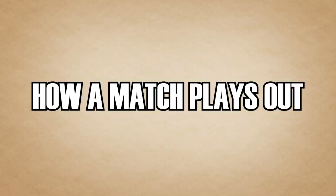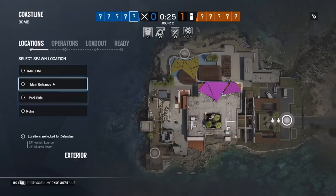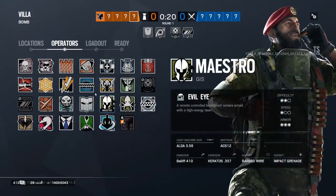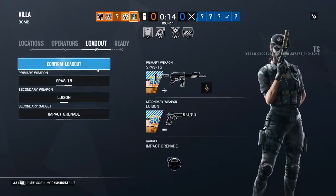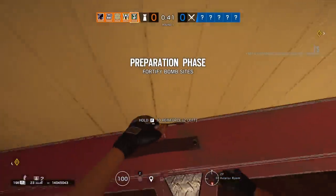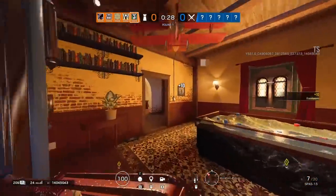Now let's get into how an average round plays out. At the start of every round you choose either your spawn location on attack or the site to defend on defense. Then you move into the Operator Selection screen, choose your operator and loadout, and lock in. Once everyone locks in the round loads up — if someone hasn't chosen an operator it'll randomly assign them one. We then enter the preparation phase. On defense, players have full control and can place reinforcements — metal walls that prevent grenades or sledgehammers from breaking through. Every defender gets two reinforcements for a total of 10 across the team.